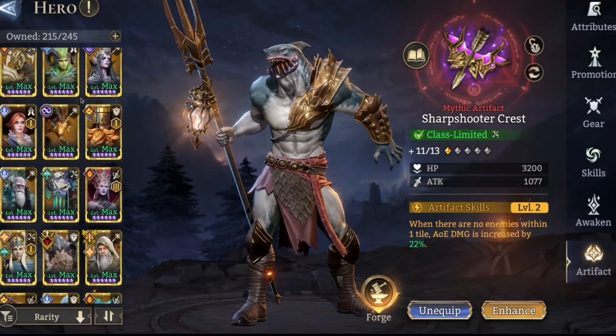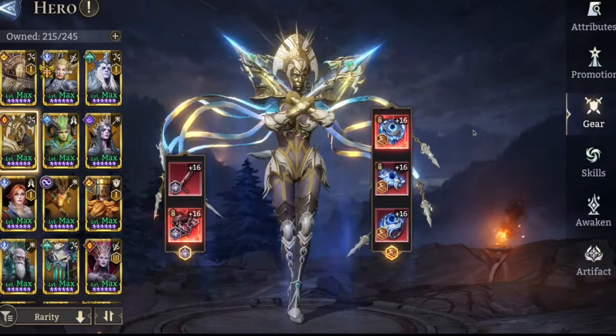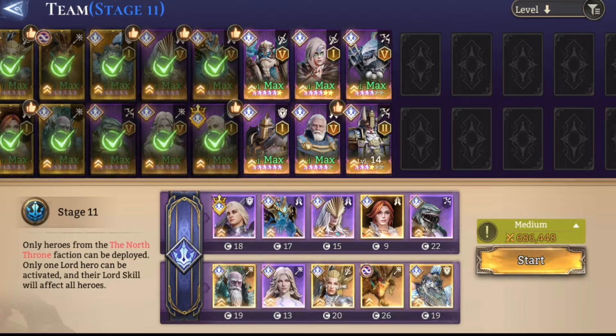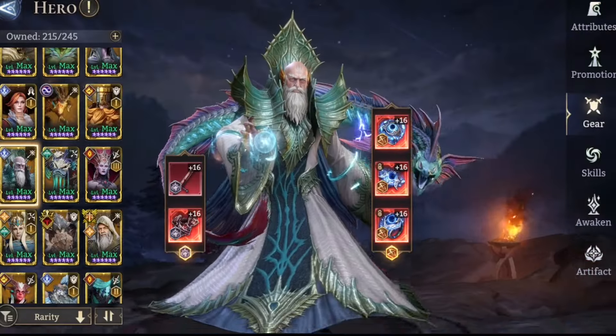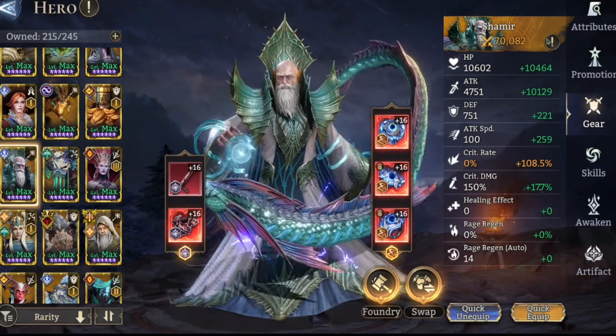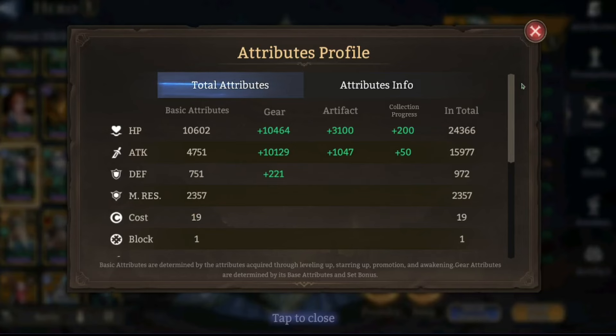We might swap him for something with better gear. Shamir got my Comet's gear — crit capped, 325 crit damage, basically 16K attack. He's also got the smaller tier of Twilight on him.